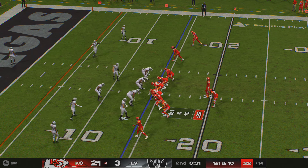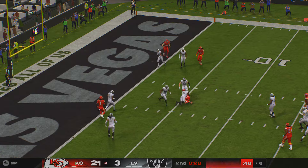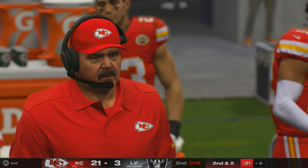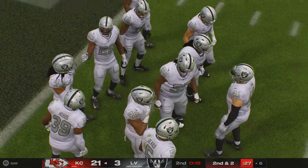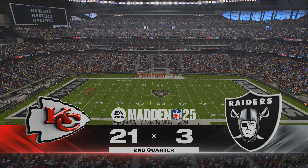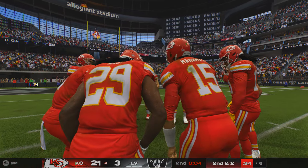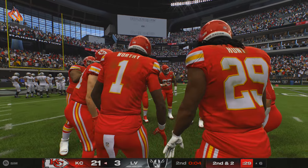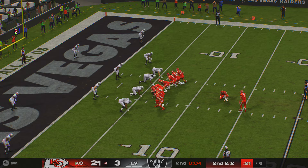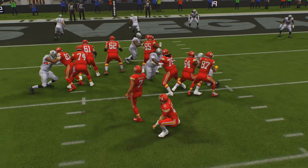First and ten at the 14-yard line. Mahomes to throw once more — looking middle, that's complete, a pickup of eight, second and two. The completion was given up but that's why you play zone defense — you can have people around the ball when it's caught and don't give up much run after. With just four seconds left in this first half, a timeout call, then the field goal unit onto the field. This is an easy one — a 23-yarder. Butker's kick is good, and the lead is up to three touchdowns now. It's 24-3.